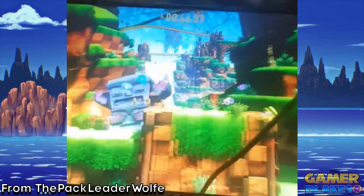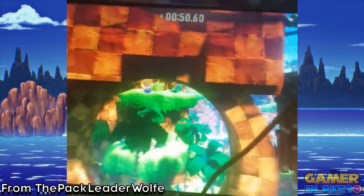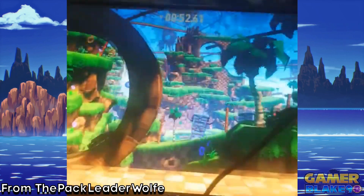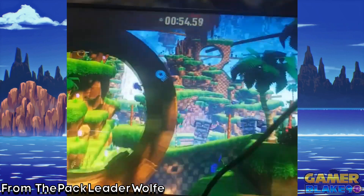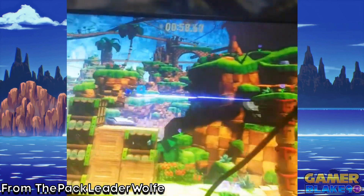In the game where Modern Sonic can spin dash, I had to do that first to get him to roll at all, but now for once I don't have to actually do that? This could be fun. However, I'm not sure how well the physics are holding up with the roll, as I've seen a lot of weird instances in this clip.